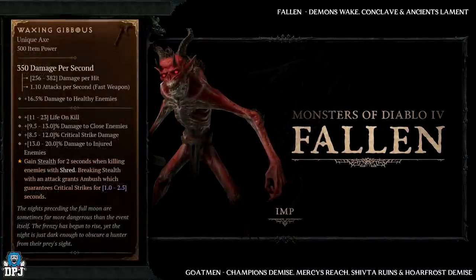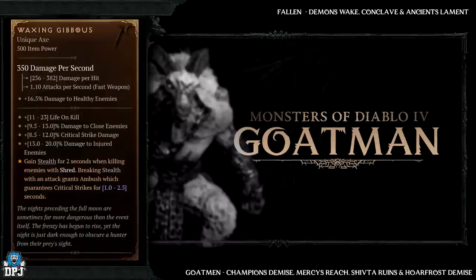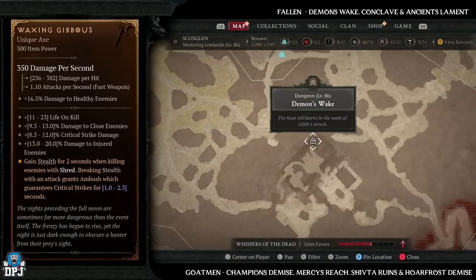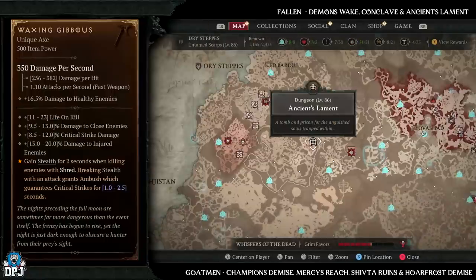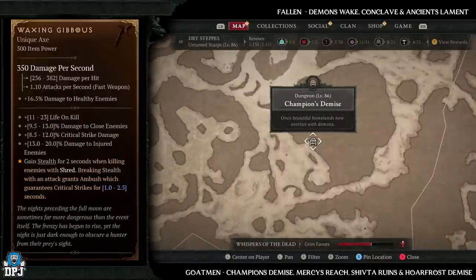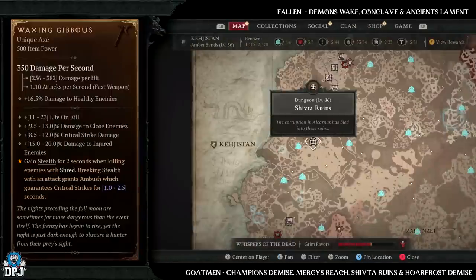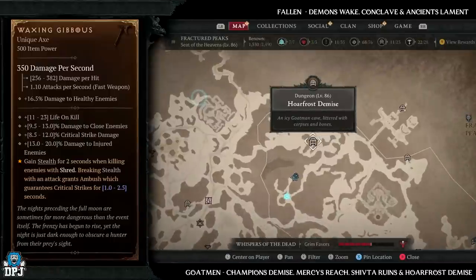Lastly, with the Waxing Gibbous — this has increased drop chances from fallen and golem enemies. Fallen dungeons: Demon's Wake, Conclave, and Ancient's Lament — Demon's Wake is definitely my favourite. Golem dungeons: Champion's Demise, Mercy's Reach, the Shifter Ruins, and the Whole Frost Demise. Champion's Demise is definitely the best pick, but any one of these four will offer you plenty of golem enemies.